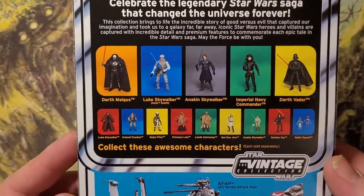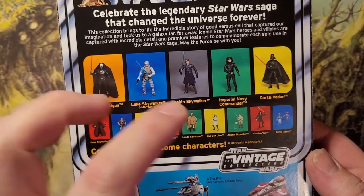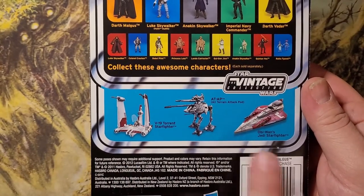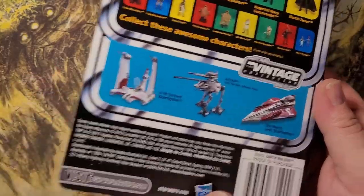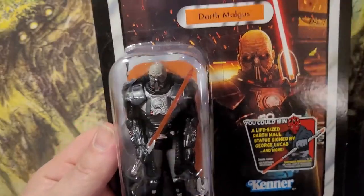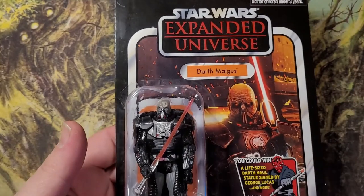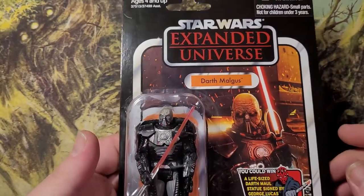Here's the old VC96 backing — Luke, Anakin, Imperial Navy, Vader. Looks like I'm going to get some of the older ships from that time. I'll give that to the Vintage Collection — the ships have always been one of the best and most drawing things about it. If only the six-inch line could have more ships. As far as Vintage Collection figures go, Darth Malgus is absolutely my number one — I cannot express how happy I was to find this.